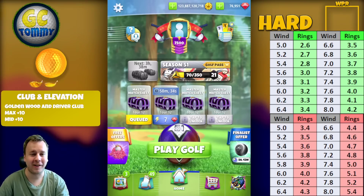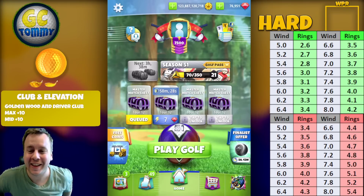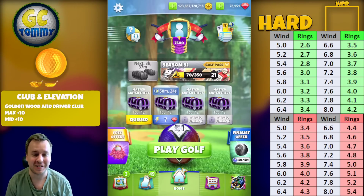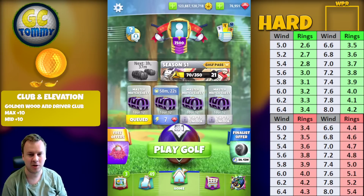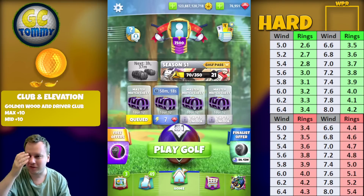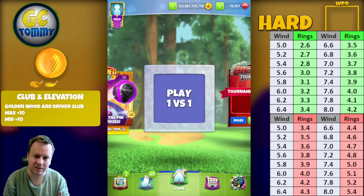Hello everybody, welcome to another guide and tutorial for the Golden Shot. Difficulty level is hard and I will give you six shots showing how we destroy Sequoia Creek hole number two — with the old hole location, so this is not the same location that we had in the recent Big Rig tournament.